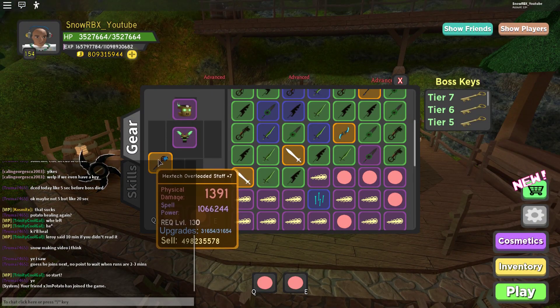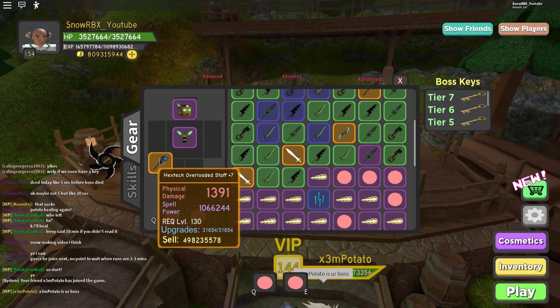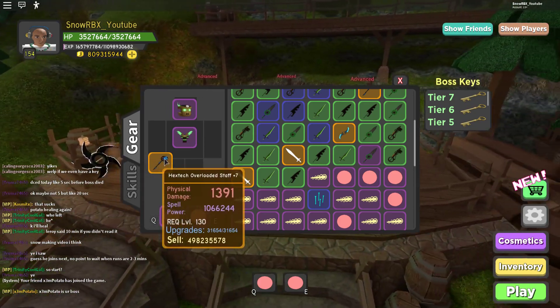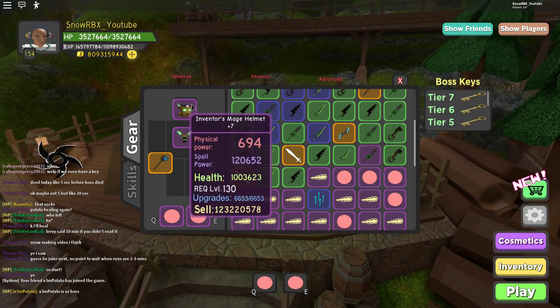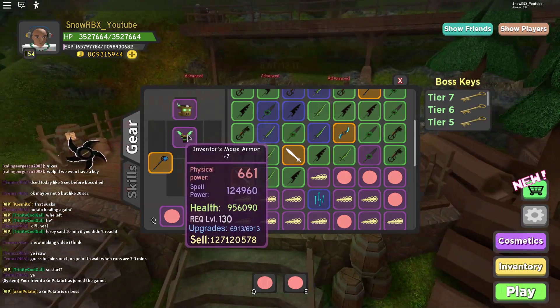As you can see guys, we got our new Mage Legendary Overloaded Staff plus 7 with a staggering 1.06 million spell power. That is unreal. And of course, for the set, we got here a 120.6k Inventor's Mage Helm Purple and an almost 625k Inventor's Mage Armor Purple.